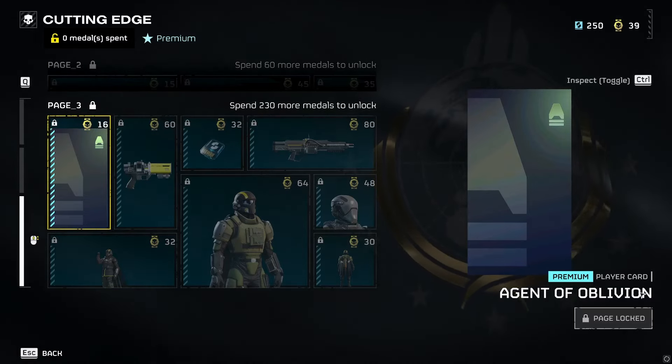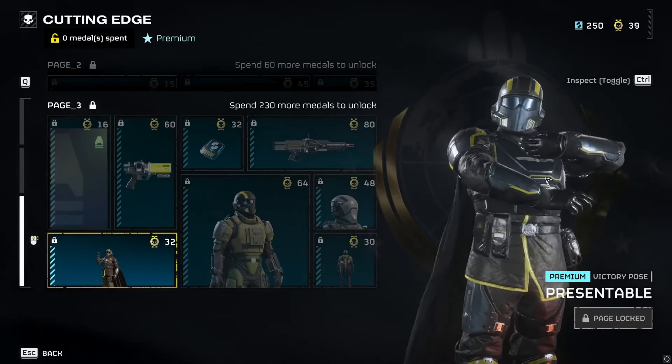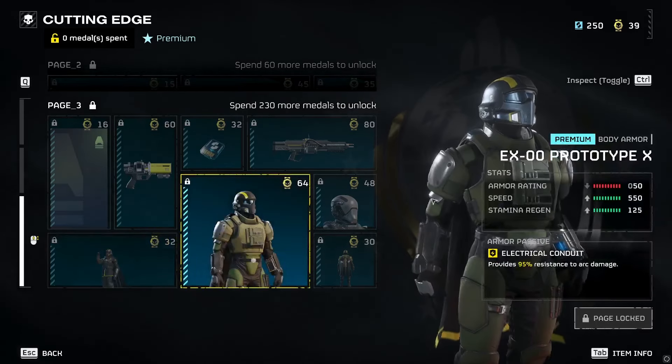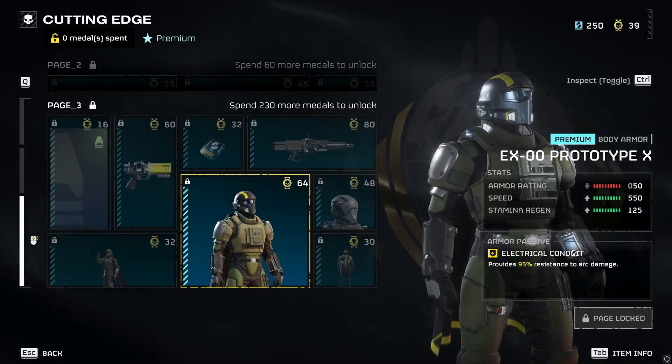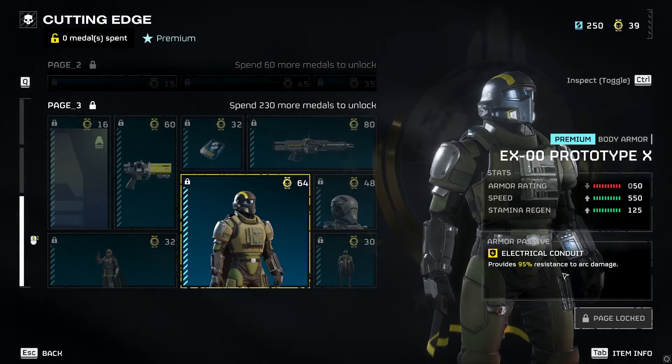Agent of Oblivion player card, got the Presentable victory pose, and another armor — this looks like the light version. I can tell because of the armor rating.